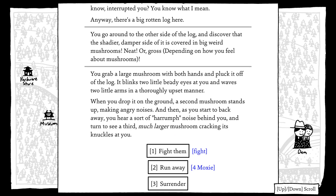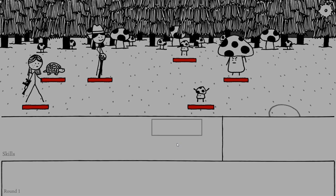You grab a large mushroom with both hands and pluck it off the log. It blinks two little beady eyes at you and waves two little arms in a thoroughly upset manner. When you drop it on the ground, a second mushroom stands up making angry noises, and then as you start to back away you hear a sort of harumph noise behind you and turn to see a third, much larger mushroom cracking its knuckles at you. So let's fight.